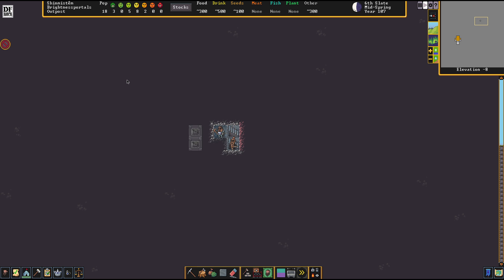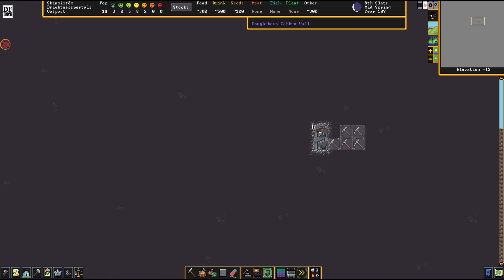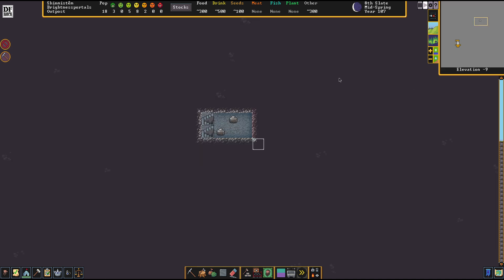The infrastructure of Brightness Portals is in place — they've got everything they need. Happiness is at expectable levels. The goal of this mission will be to find out when the rock layers will change. With a relatively small square like that, they'll be done with that mission pretty fast.